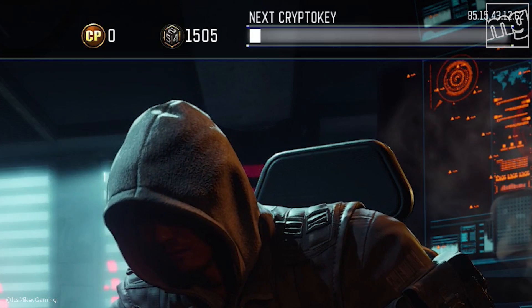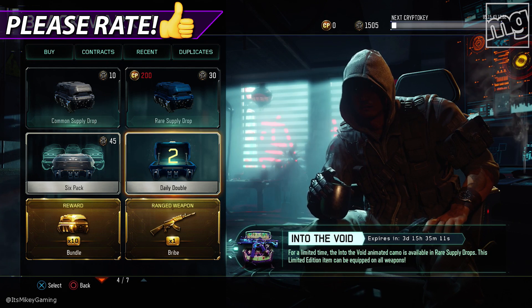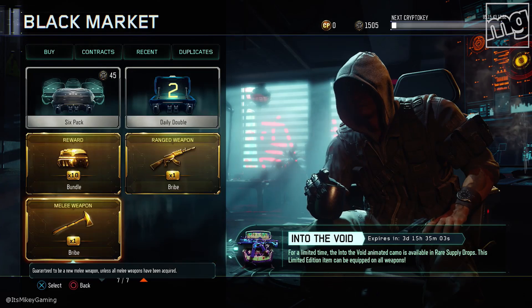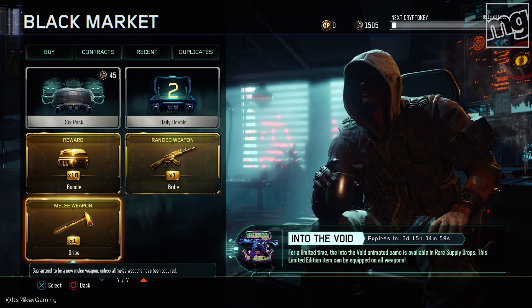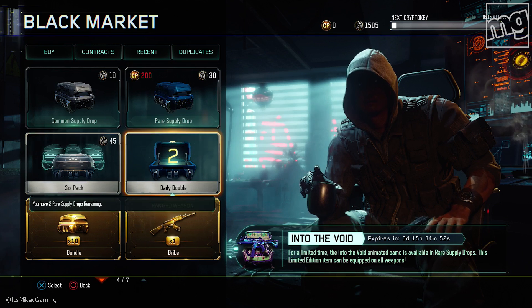I got 1,500 Crypto Keys. I always tell you guys, have a stash of 500 to 1,000 Crypto Keys just laying around in case they release cool stuff. So we got the daily double, I have a ranged weapon bribe from the last triple double, I have the 10x rare bundle right here, and I have a melee bribe. Yeah, like I really need that. So we are definitely going home with something.